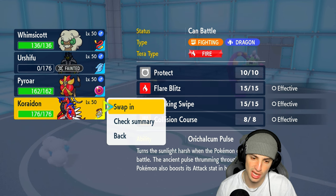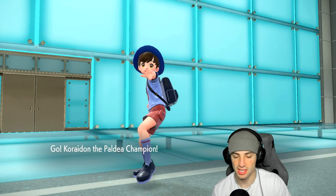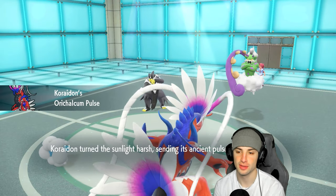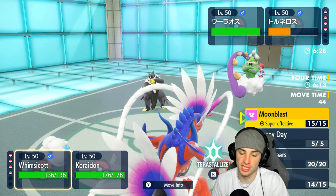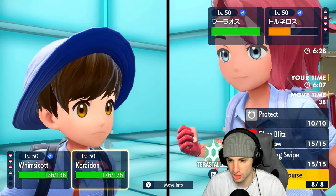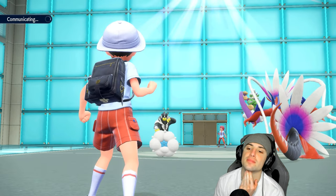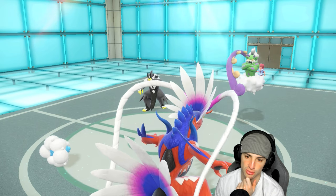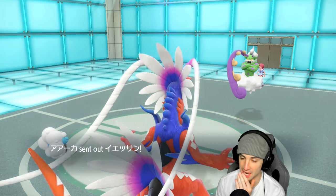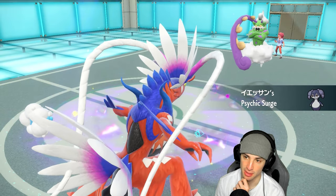I'm going to go into Cryodon here. I might just pop Sunny Day - sun's already out, but making the read he goes for Raindance. Since we have Tailwind speed, I'll just go Moonblast and double down into the Urshifu slot to try to get rid of it. He pops Raindance, then withdraws Urshifu. Now, do they pop a Tailwind? Psychic Surge comes out - that's a big play for them.